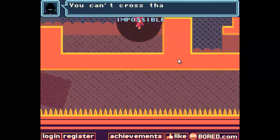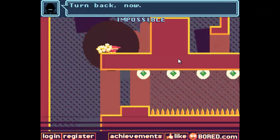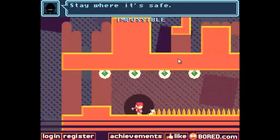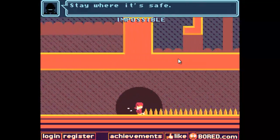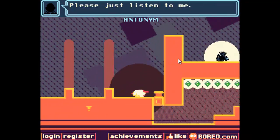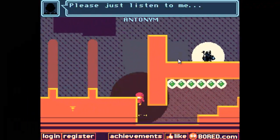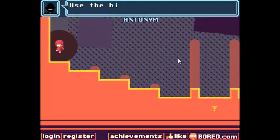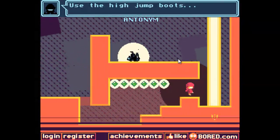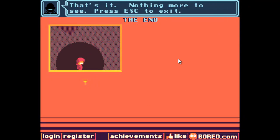This is impossible - you can't cross that pit of spikes. Turn back now, stay where it's safe. Turns out those spikes are actually some kind of gem. Use the high jump boots - they've actually made me jump a lot less. The high jump boots. That's it, nothing more to see. Let's press escape to exit.